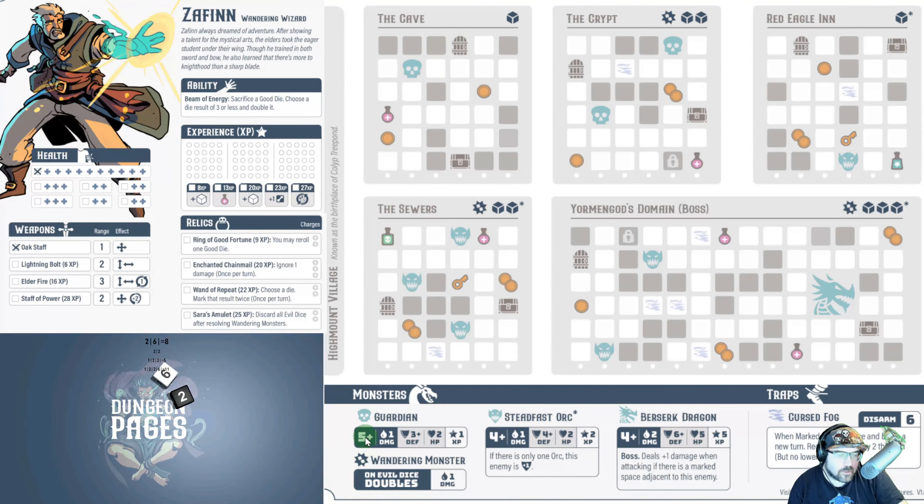The black die is showing a two. The first thing I do is check if the guardians do any damage — they only damage us when they roll a five or above, so we're good. We're going to use the black two and put our six next to the enemy. When you put a number next to an enemy you're doing damage. This guardian has a defense of three and two hit points, so we need at least two values around it higher than three.